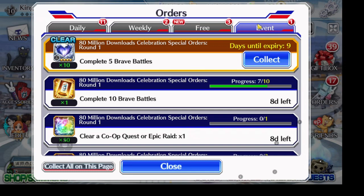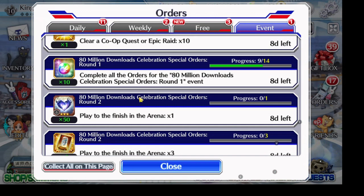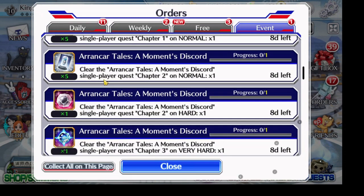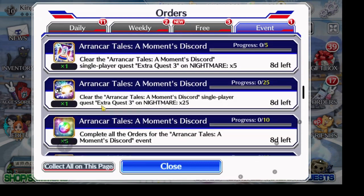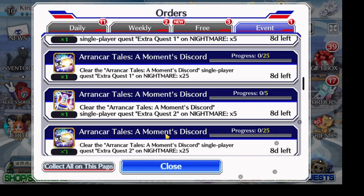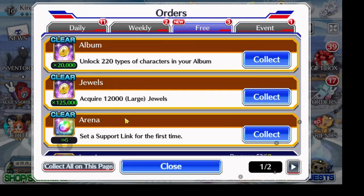You want to be looking at your events tab because you also get stuff from your events. Right now the 80 million downloads event — when I finish that I'm getting ten orbs. I've got nine more of those quests to do, and in those quests you're also going to be getting hearts, accessories, and other stuff. These are good to look at and check out to see if you need to be doing them.